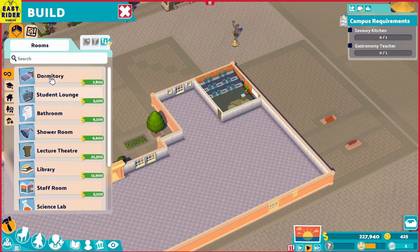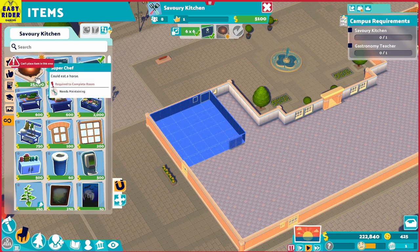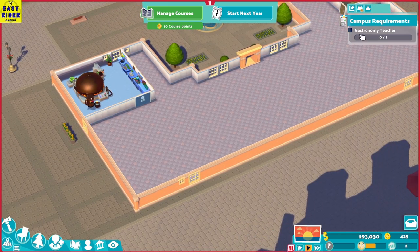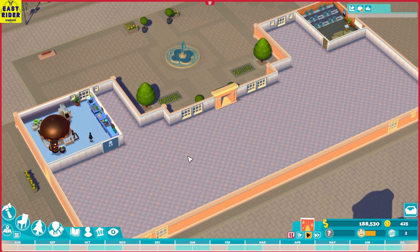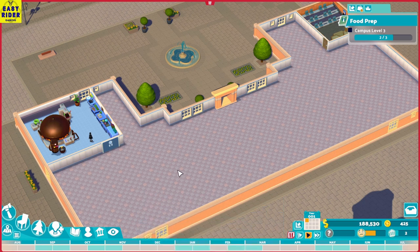Now we need to make a savory kitchen. Let's get a double door and a Super Chef item — could eat a horse — let's put it in some corner of this room. Savory kitchen is done. We need to hire a gastronomy teacher, so let's get a teacher — Victoria Dread. You can start the academic year — are you sure? Yes. In my experience you get the best from food when it's joyful and inspired; the students are no different. To produce the best chefs, create a free-range student paradise and stuff them full of culinary tidbits.